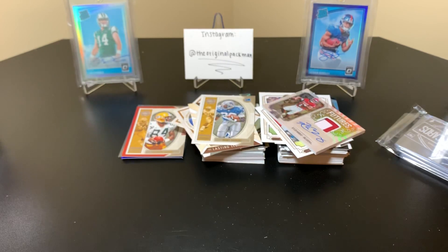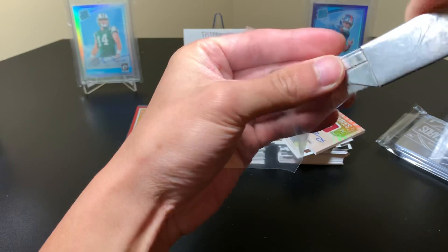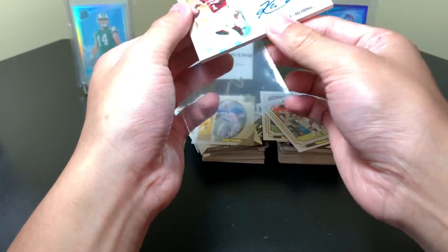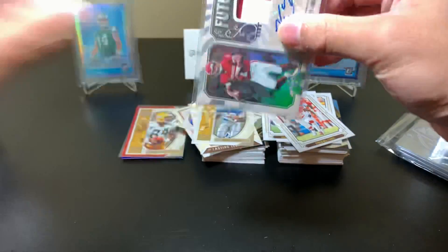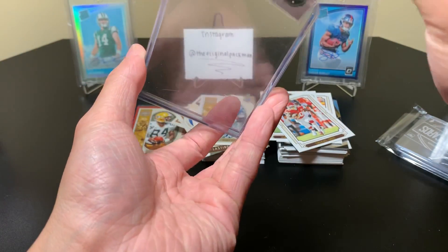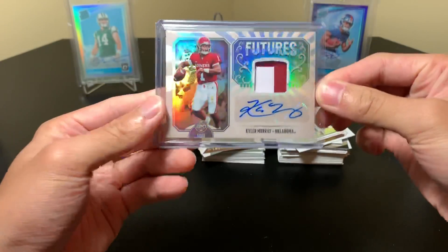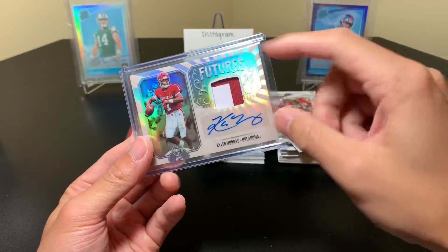Let me find my cutter — it's hiding under a bunch of cards — I want to be very careful with this. That's a nice one, that's a boom — kaboom! Kyler Murray RPA! Unlike last year, I hit one of the top rookies early. Last year I didn't hit a Baker, a Donald, a Saquon, or anyone for the longest time. I saw that KM and I was just so happy — remember when I saw the BM for Baker Mayfield on the Select one? So Kyler Murray, RPA auto's all on sticker, he has a nice autograph, I like the K, and two colors — very nice.